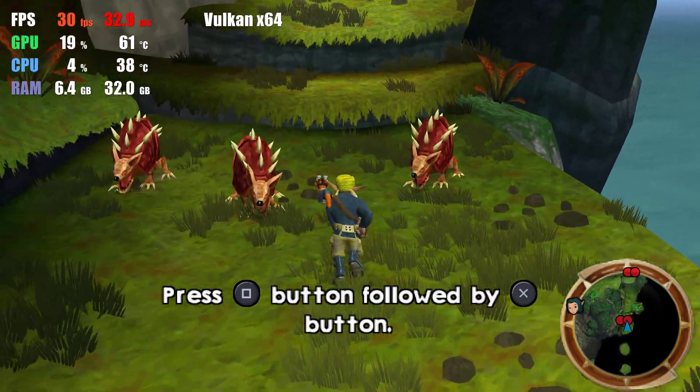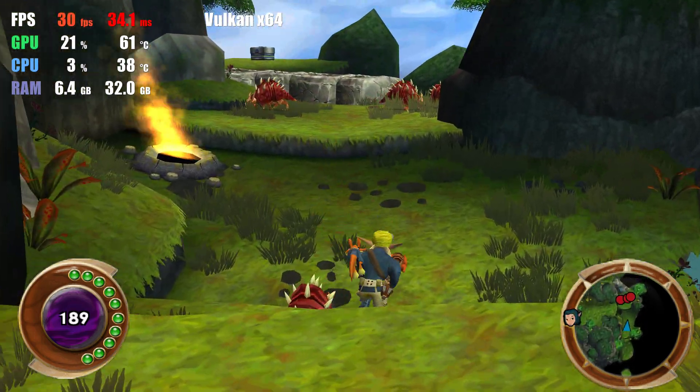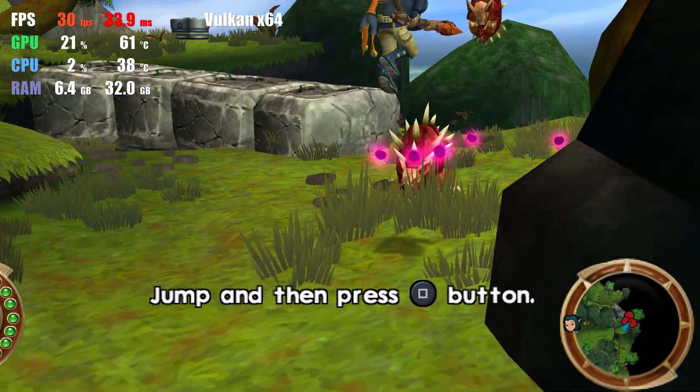Jack, catch him with the uppercut. That's the stuff. Now try hitting the button while jumping for a diving punch.